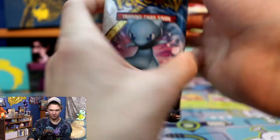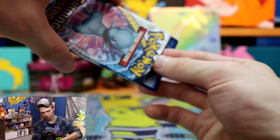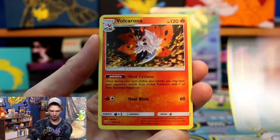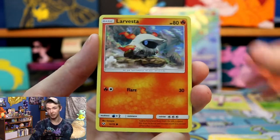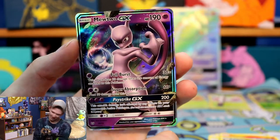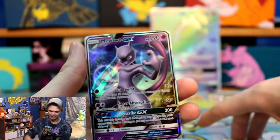Third pack. Grass Energy. Ultra Ball trainer card, Damage Mover, Volcarona, Voltorb, Breloom, Litten, Larvesta, Purrloin, Liepard reverse holo — those reverse holo darks are pretty hard to see. We got Mewtwo back to back! Mewtwo GX again — welcome, awesome to see you again. We're pulling Mewtwo GX left and right out of this box.